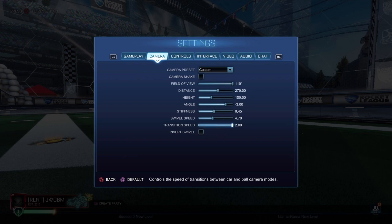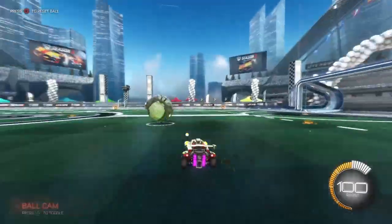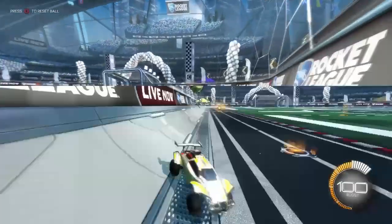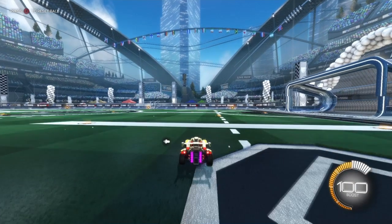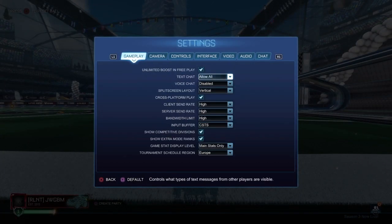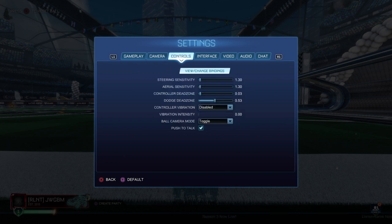If you have transition speed on two it switches so fast you can't really see what's going on. I'd say 1.5 maximum — I like 1.2. Invert swivel: when enabled you move the stick left and it goes right, which is confusing. I keep it off so if I go right, it goes right.